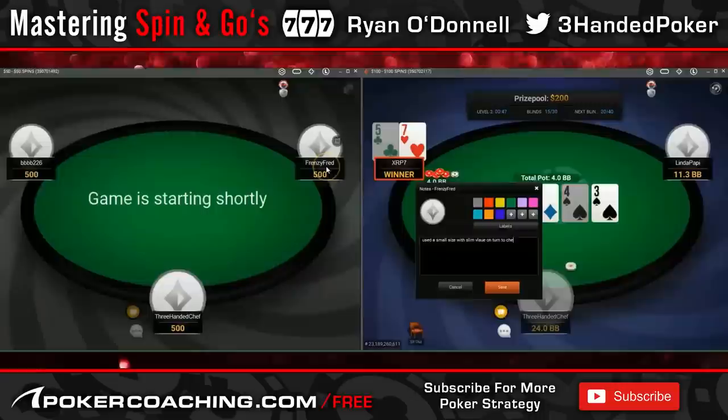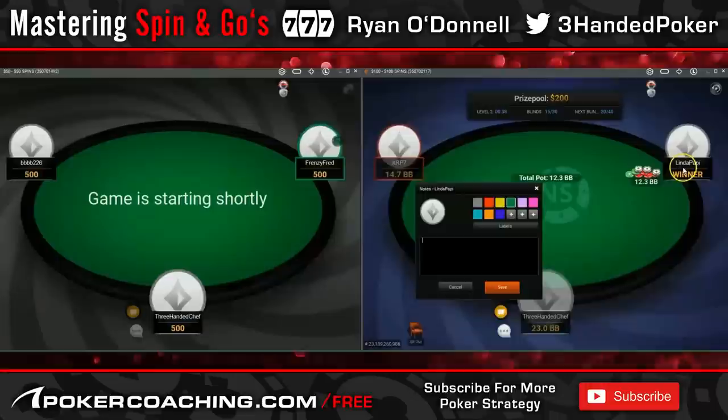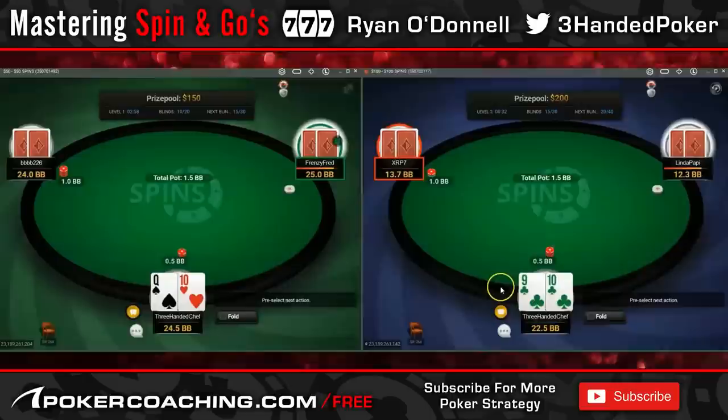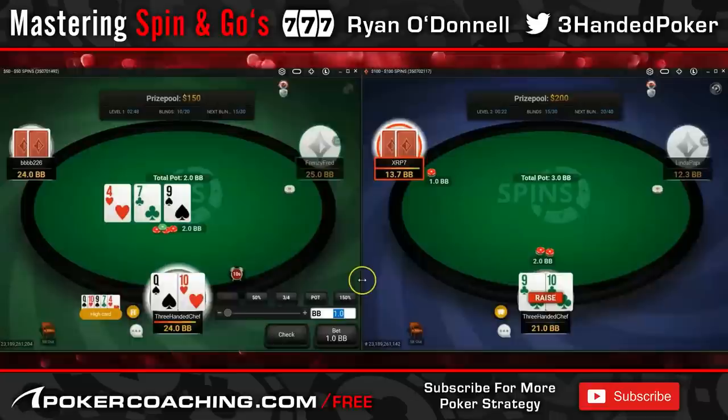Ace-king goes into my semi-equity hand, also blocking some of his hero-calling hands like king second-pair or ace bottom-pair. Those are going to be his hero calls and I'd block those. So if he just calls the flop and it comes absolute rubbish — like 2-3 offsuit — then ace-king can be a great candidate for a triple barrel.